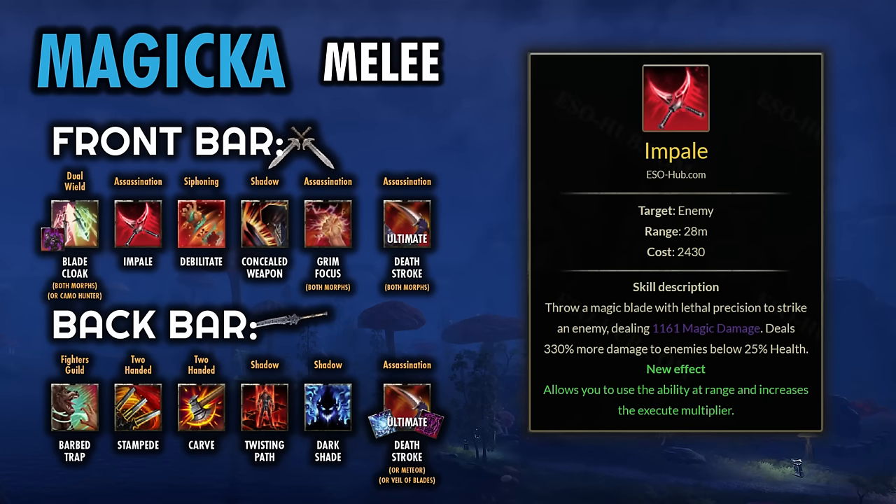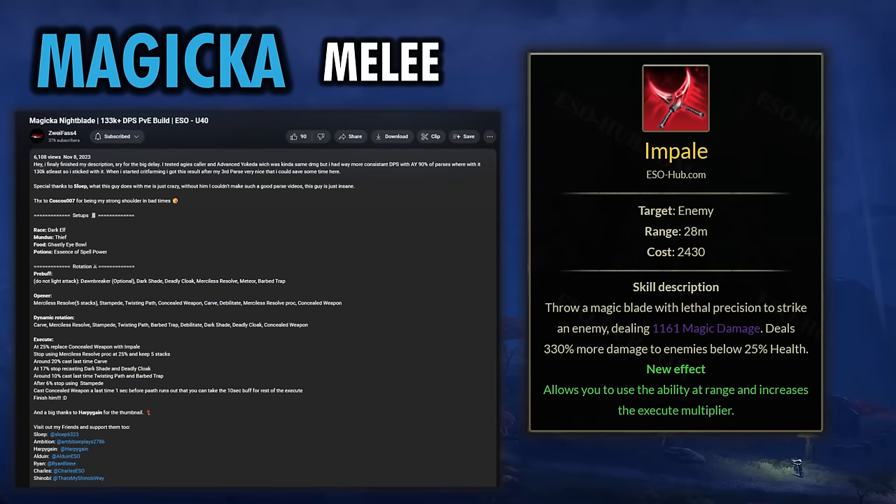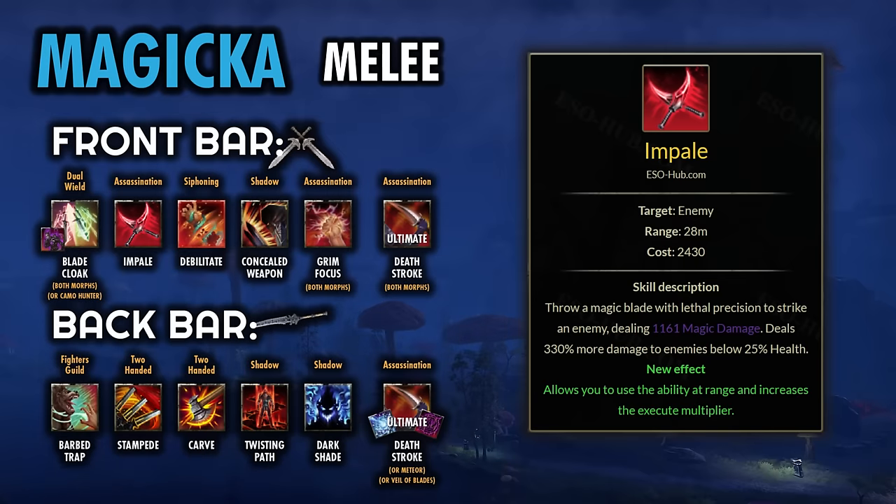We'll swap our Execute Killer's Blade to Impale. This works a little differently in that it just kicks in at 25% health remaining at its full value instead of being a scaling execute. I do have Zwei's Nightblade parse linked in the description below, and in his video description he has some really nice details on when exactly he's dropping different abilities after 25% to work out this execute — definitely check that out.